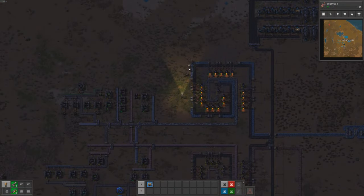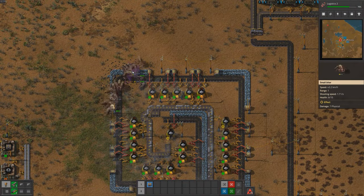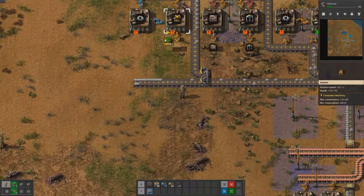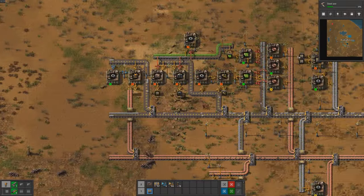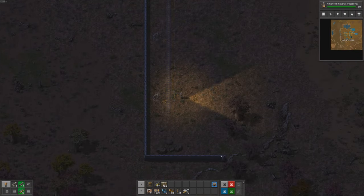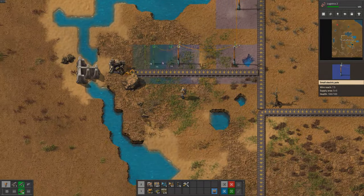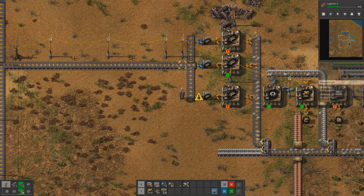As our factory has grown and expanded, we have started to attract the attention of the local inhabitants, the biters. These aggressive creatures will not hesitate to attack our structures and equipment, and can cause significant damage if left unchecked. We need to protect our base by setting up walls, gun turrets, and other defensive measures. We should place gun turrets behind the walls so they have enough time to shoot at enemies as they approach. Since we don't have access to laser turrets yet, we'll rely on gun turrets and ammo, setting up assemblers to produce ammo and placing radar stations to monitor enemy movement.